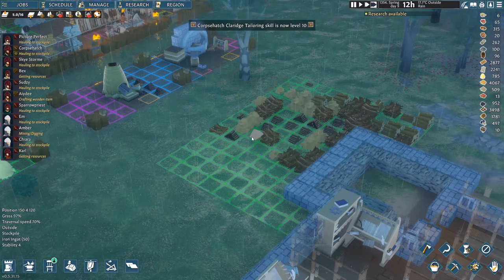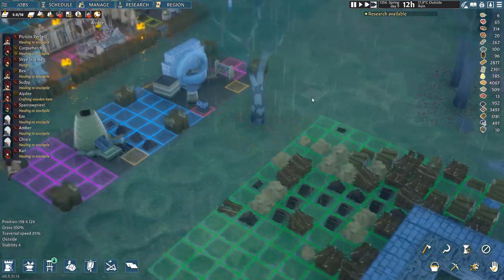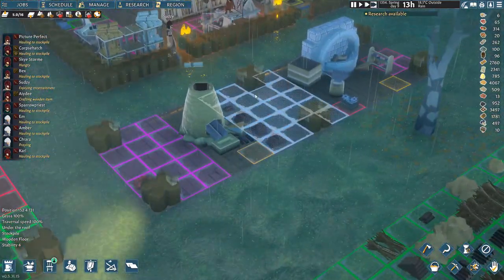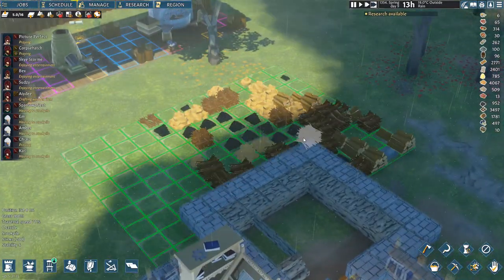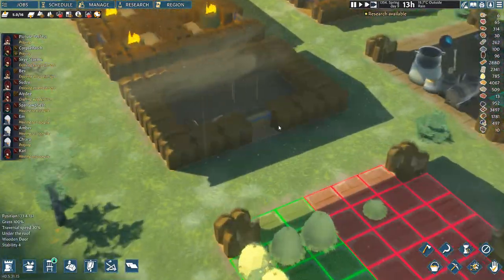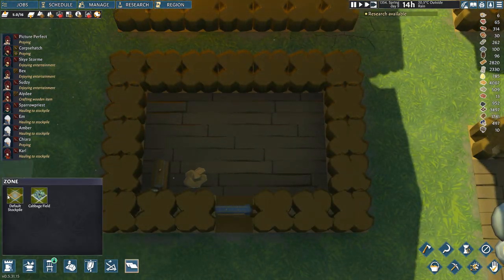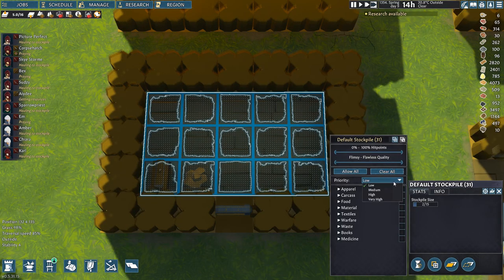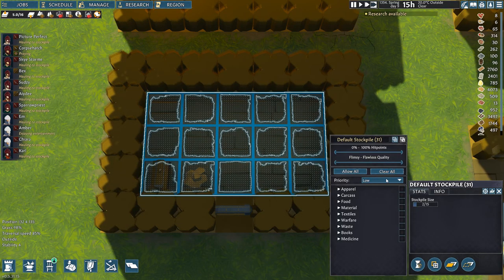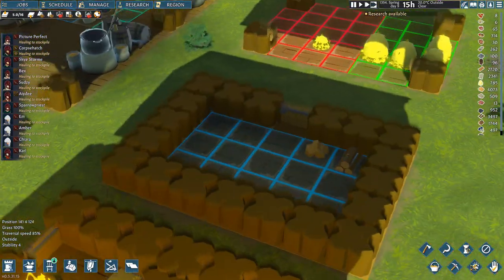Over here at this stockpile they'll get rid of all the iron ingots - the iron ingots are going over here. They'll certainly get rid of all the sticks. Now we can put the wood in here - we want a default stockpile and we want this set to low priority, material and wood.